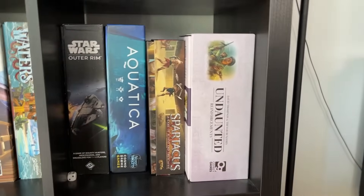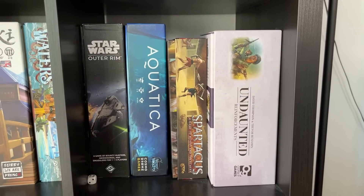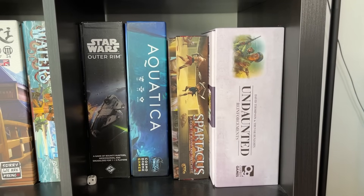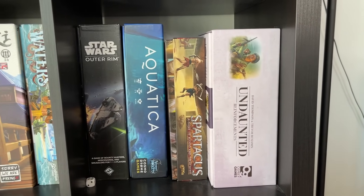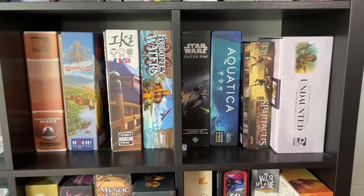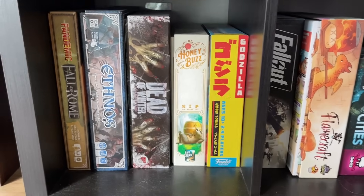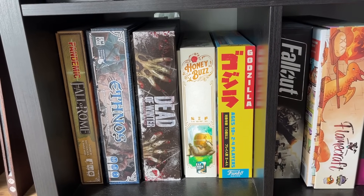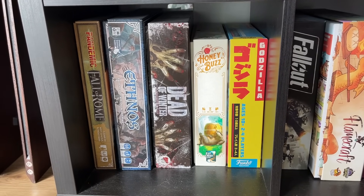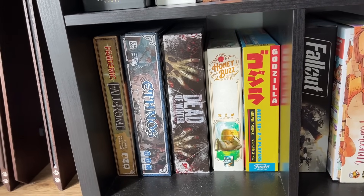Undaunted is another great deck-building game where you're playing different sides of World War II. If you kill enemies, they actually get thrown out of your opponent's deck — if you're lucky, it's in their hand and they get a smaller hand. Star Wars Outer Rim — I'm not a Star Wars guy but I had a lot of fun with that, going around doing nefarious bounty stuff. Honey Buzz and Godzilla are newer games to the collection with great presentation. Godzilla is a battle game; Honey Buzz has you constructing a honeycomb hive layout — really interesting, didn't feel like anything I'd played before.